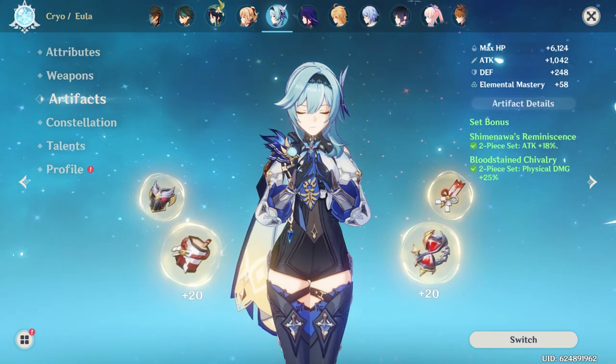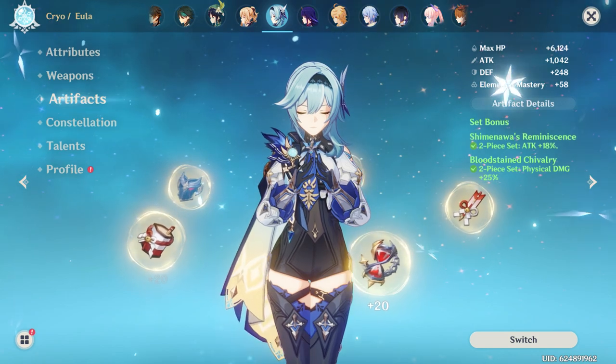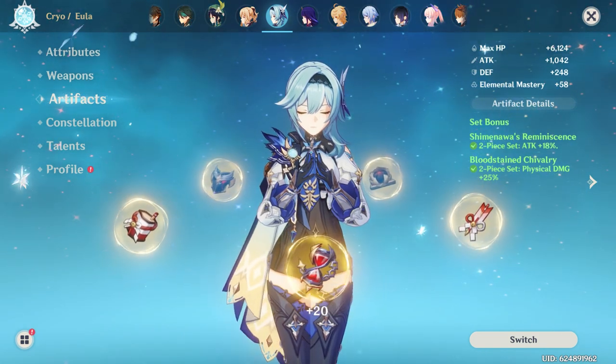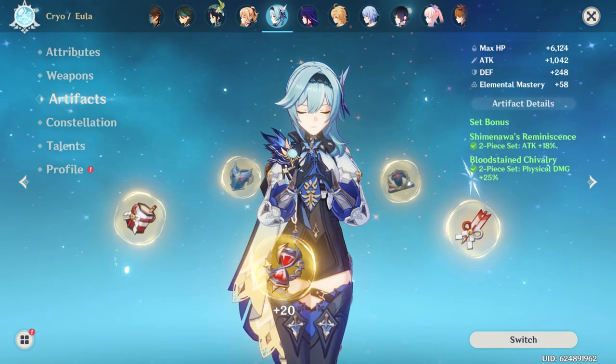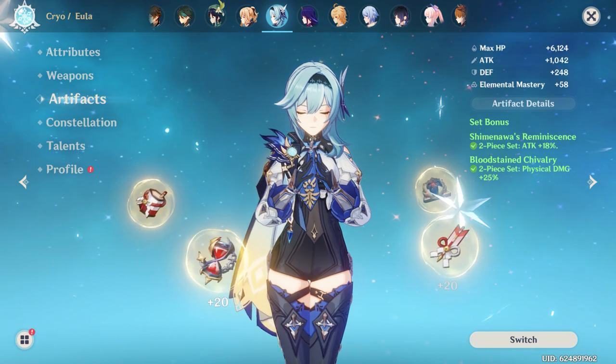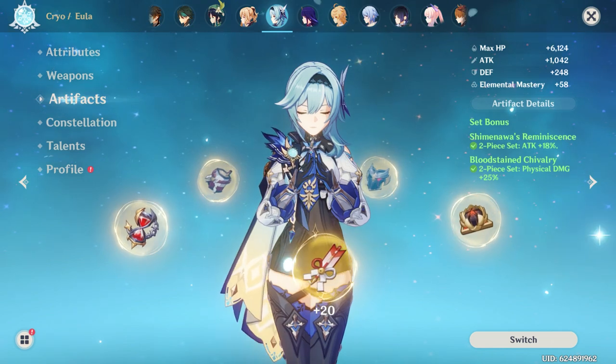If you're really struggling to get a 4-piece set of Tenacity or Noblesse, you can also sub this out for a 2-piece Tenacity or a 2-piece Emblem, as that gives Dory more energy recharge and more HP. Another good option could be 2-piece Ocean-Hued Clam or 2-piece Maiden's Beloved, as they both give extra healing bonus.